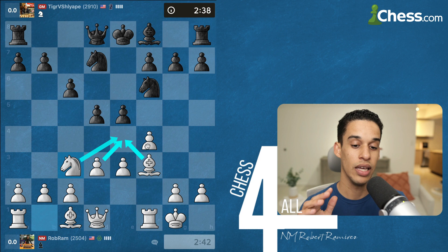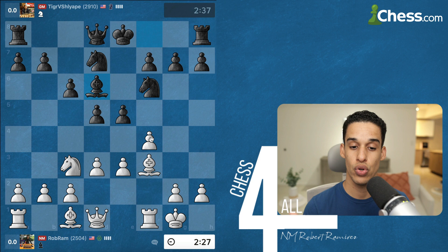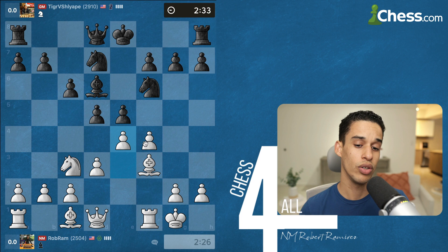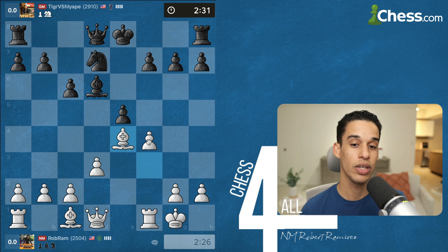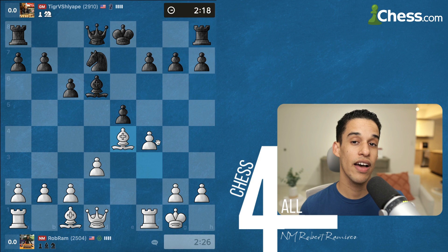After bishop d6, I'm trying to decide: do I want to play e4 right now, or trade on e5 first? Ultimately I decided to play e4 because I calculated I'm putting pressure on d5 three times, so they don't have time to take on f4. By the time they take on e4, my bishop moves out of the way, so my rook is also defending the pawn on f4. We get to a position where I feel very comfortable — it doesn't look like it's going to get tactical.